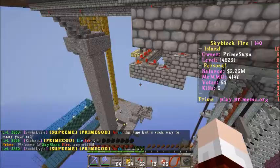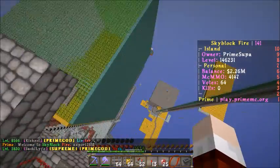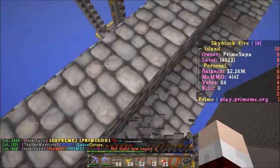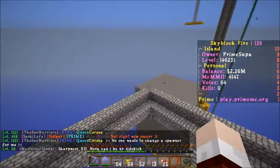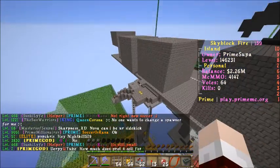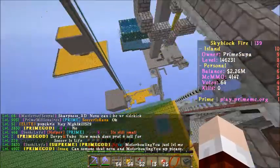Hello everyone and welcome to one of my dumbest redstone creations. You know how I have this huge cactus farm over here, and you know how I built this huge auto smelter on it. I've decided to actually make profit off of this and sell it all the way up here. And to sell for profit up here, I've been working on this little contraption here.